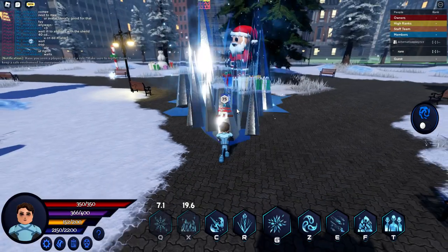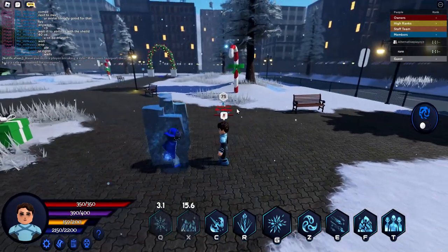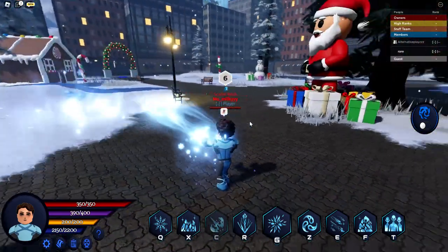Next is Ice Crush. It summons Ice Spikes in front of the player and freezes the target, dealing a good amount of damage. Next is Cryokinetic Beam. It damages the target and slows them for a few seconds.